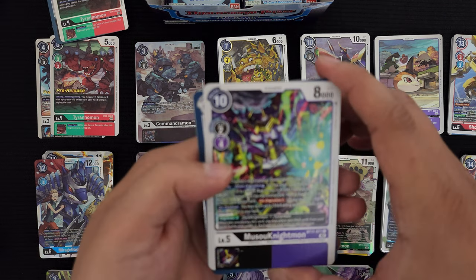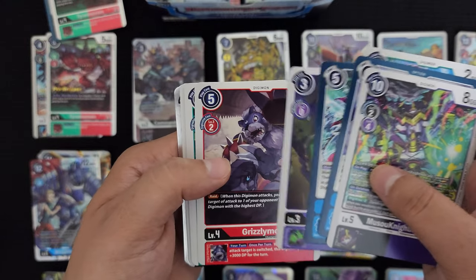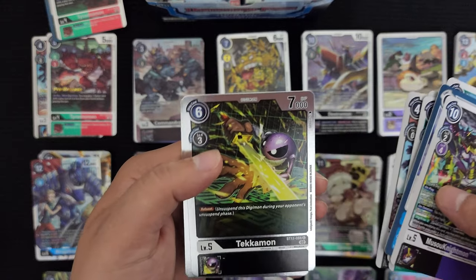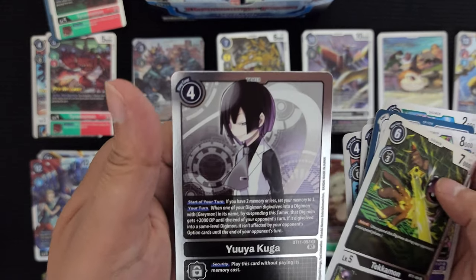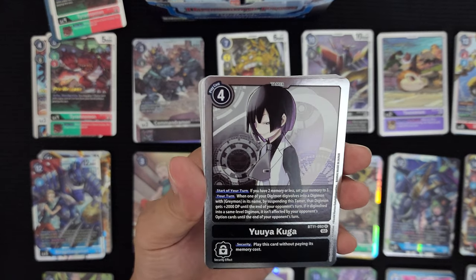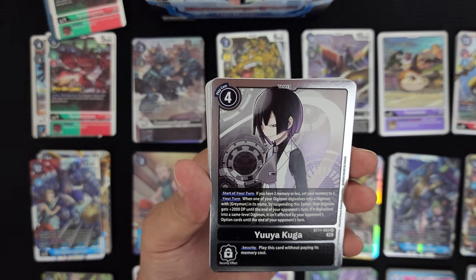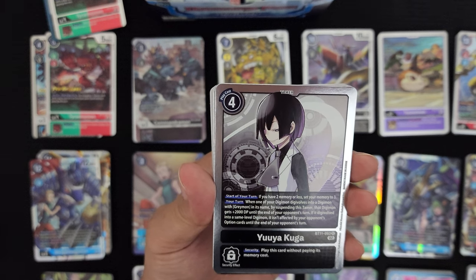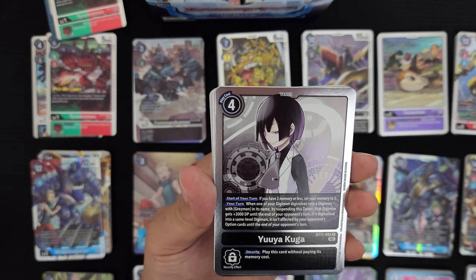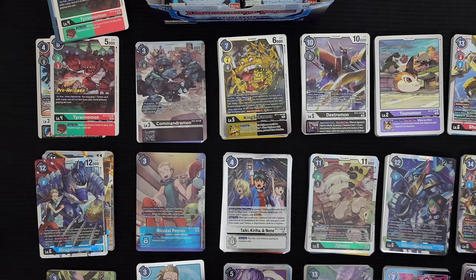Need some more luck. Musyamon, Ice Statue, Palmon, Maelstrom, Noodlemon, Dokumon, Grizzlymon, Digitamamon, Tokamon, Dracomon, Agumon X Antibody, and a foil Tekumon. Behind that is the tamer Yuga Kuga for the Black WarGreymon deck — start of your turn if you have two memory or less set your memory to three. When one of your Digimon digivolves into a Digimon with Greymon in its name, by suspending this tamer that Digimon gets 2000 DP until your opponent's turn and isn't affected by your opponent's option cards until the end of their next turn.